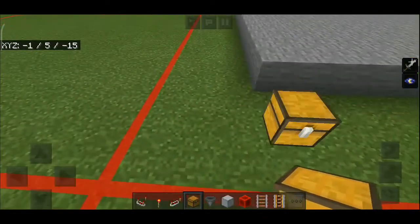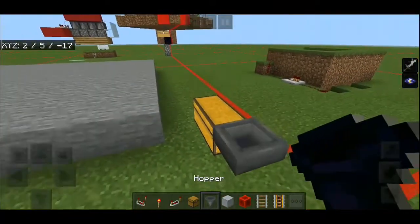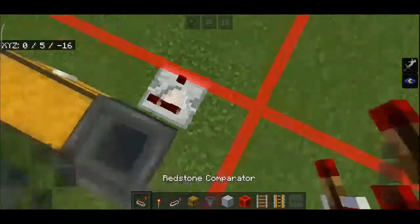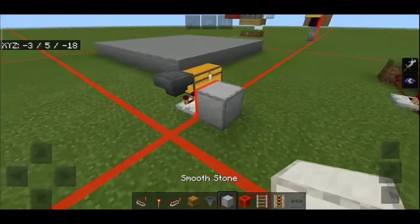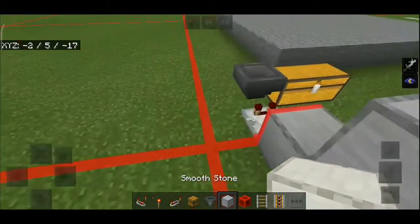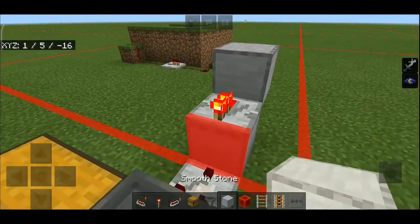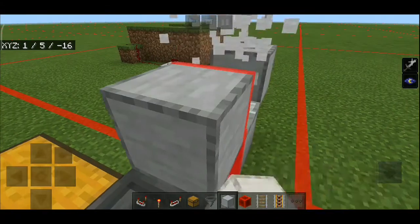We'll start off by placing a double chest and a hopper going into the chest, a redstone comparator going out of the hopper, a block next to the comparator, and a redstone torch on the block. Then place a block and a repeater going out of the block, then crouch and place a block in front of the repeater.